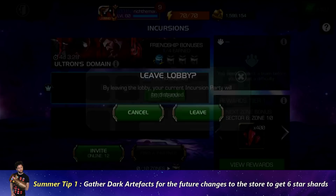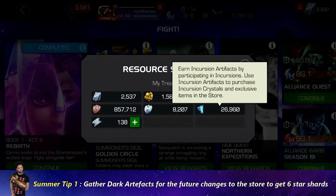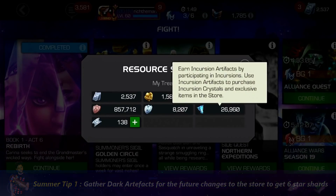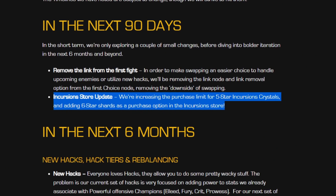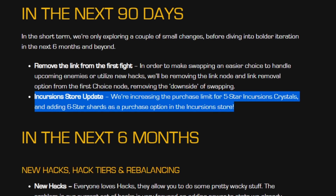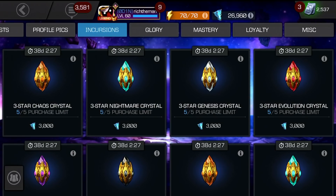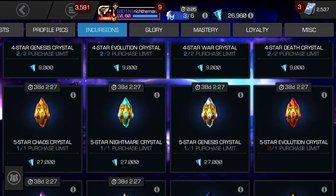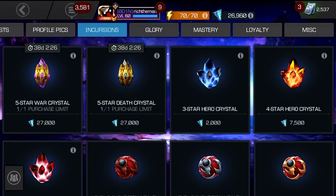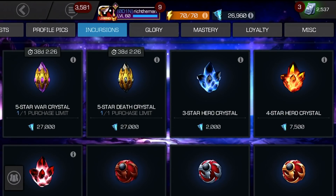The first tip is incursions and dark artifacts. Going through incursions you gather dark artifacts and you can reach a limit of 55,000. It will be very important to hoard a good chunk of it because in the next 90 days Kabam say they're going to be increasing the purchase limit for five star incursion crystals and adding six star shards as a purchase option in the incursion store. Some items are already 27,000, so new items will likely approach 30,000 to 40,000 dark artifacts. So save up.